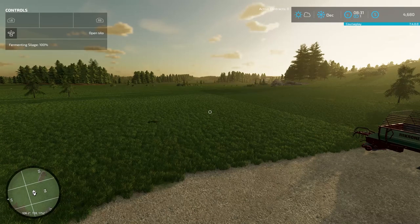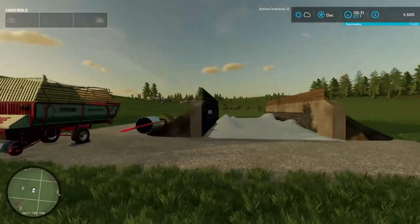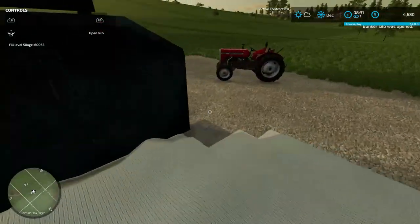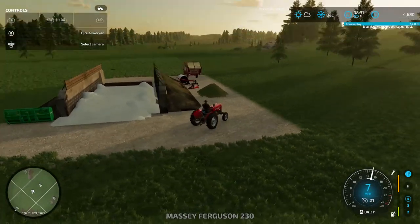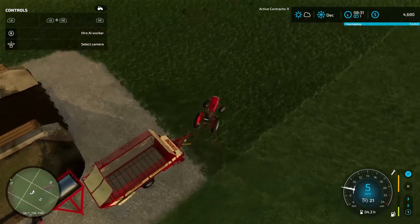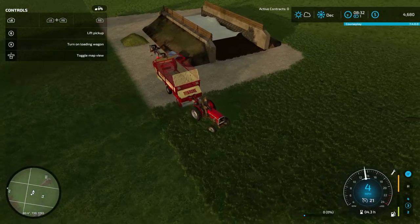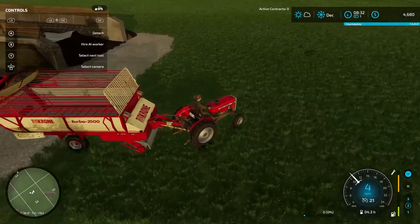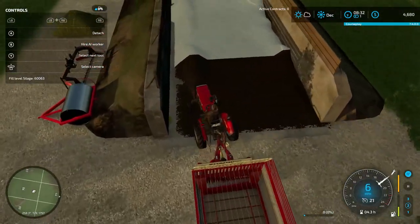Hello everybody, welcome back to Farming Simulator 2022, my name is Nolan. Today our silage is ready to be sold, and I'm hoping that we'll be able to afford a chicken coop. By getting chickens we are going to be so much more set up for success. I need to get this thing up in the air — this is a constant problem I've been facing, just because our tractor is not absolutely massive.